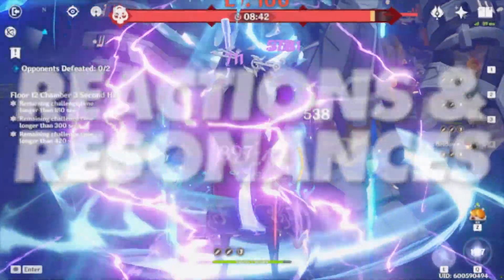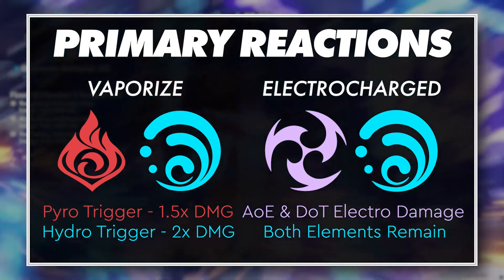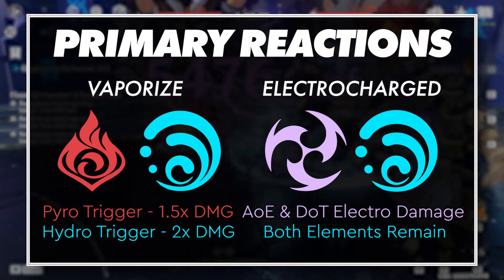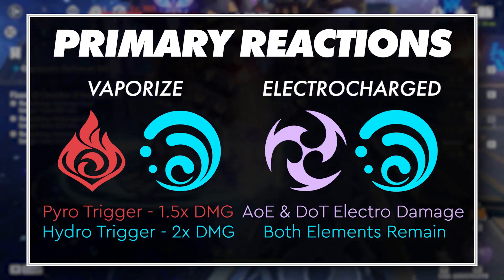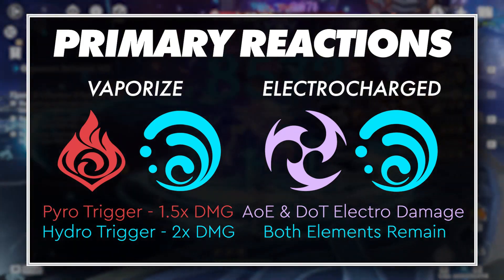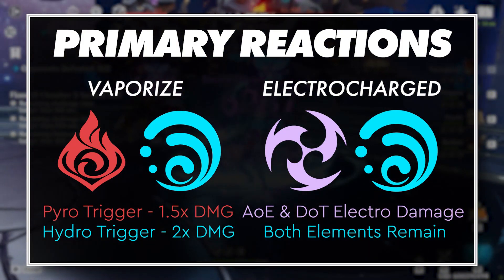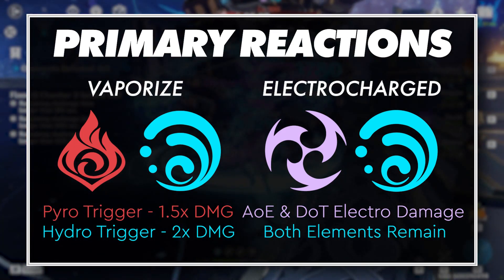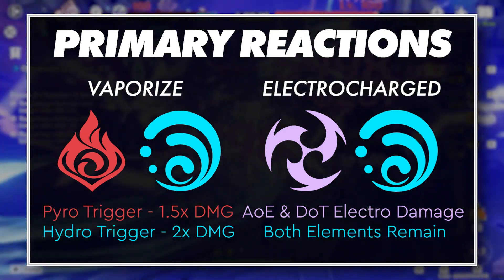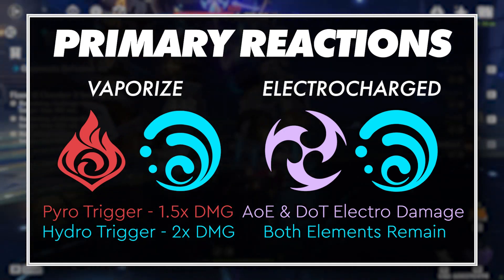Xingqiu's main strength is being able to set up consistent reactions for your main DPS to take advantage of. The most powerful of these reactions being Vaporize. Often you might notice that a lot of players like to play their Pyro carries with Xingqiu over a Cryo hero in the same slot. But in some situations where there isn't a Cryo hero, you'll often see Xingqiu instead, which can initially seem odd given that the reverse Vaporize reaction deals 50% less damage than Melt. This is because of how quickly Xingqiu can reapply the Hydro status after it's removed with a Vaporize reaction, and this is all because of internal cooldowns.